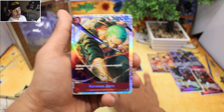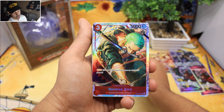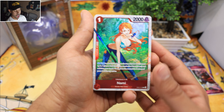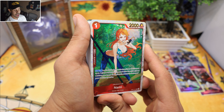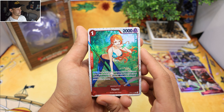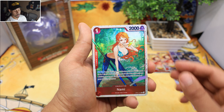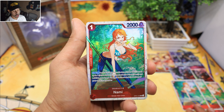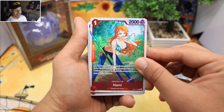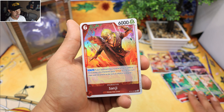We're getting an entire playset — what a beast! And we got Nami as well. The artwork — oh man, I'm just fanning out here. We get four of these beautiful-looking Namis. She's able to search. They did have a ban list if you haven't seen it — some of the best red cards got hit.